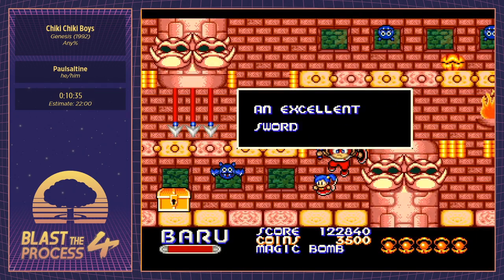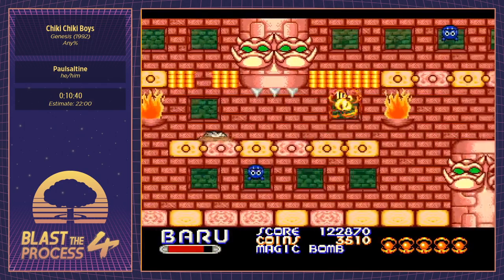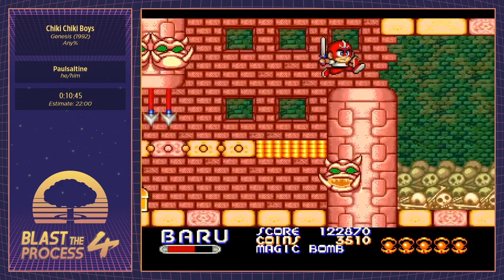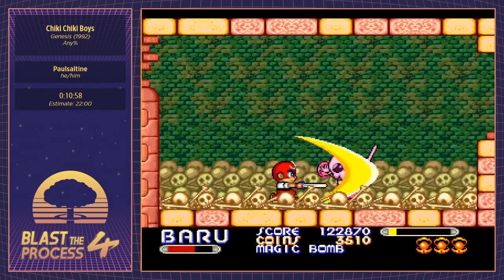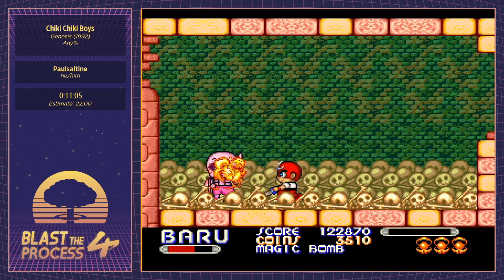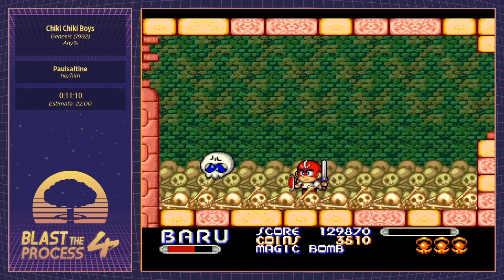We fell down into the cavern. We're thrown right into another mini boss fight — this guy can be pretty trolly. Ideally you want to get two bombs on him and then finish him off with the sword, but he can block the second bomb shot. We got both in — you can't hurt him if he's blocking or parrying. That was actually a pretty good fight.